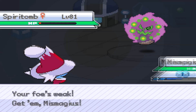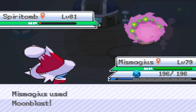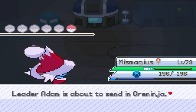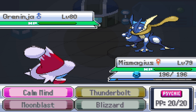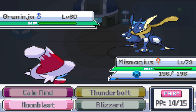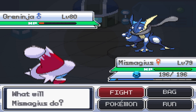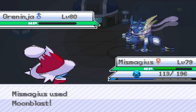We have Mismagius right here — this has Magic Guard, so I'm not actually affected by the hazards. I can just go ahead and hit this with a Moonblast. This is actually pretty nice because I can show off Mismagius a little bit. And then of course we have Greninja coming in here. Greninja can't really do anything to me — at worst, it could just hit me with Shadow Sneak. So I guess I'll just go for Moonblast, even though Moonblast is kind of weak in the new moon field. I'll actually go for another Moonblast and hopefully we can finish this. There we go.